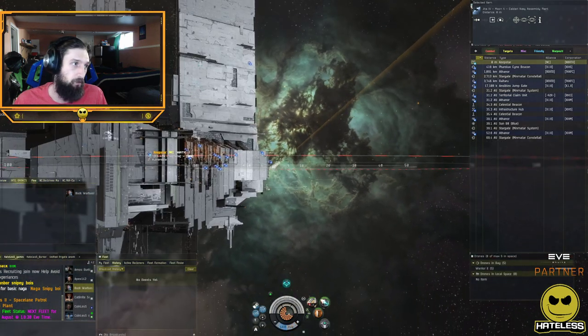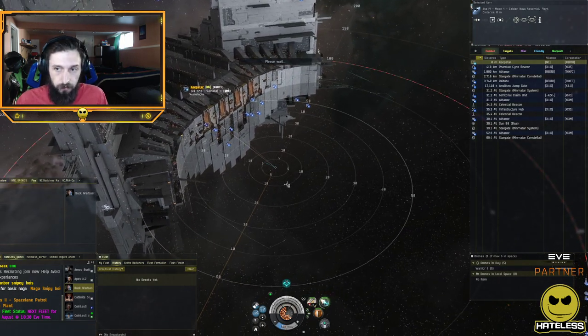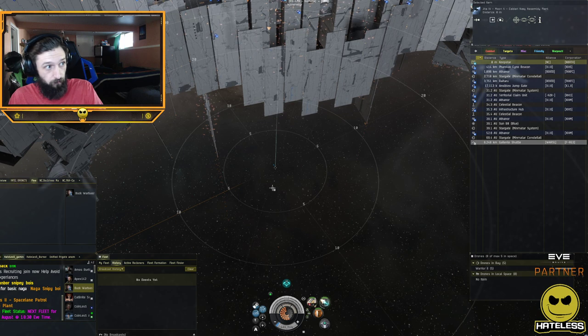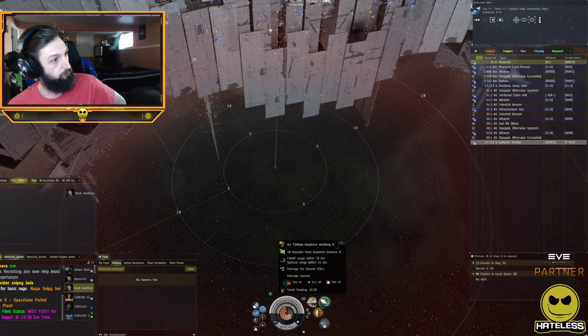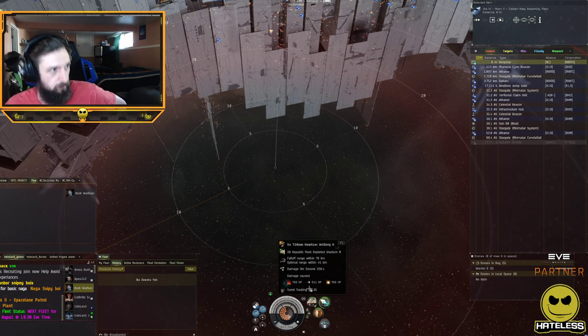Two stationary targets have zero transversal, so you'll do full damage. If you have high transversal, damage is harder to put out. If you have lower transversal, it's easier. That explains 99% of the time why — while in range — you're not hitting your target. Your transversal is high; get your transversal right and you'll hit your target.